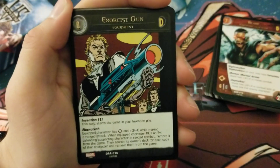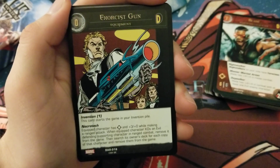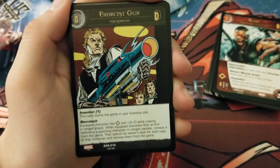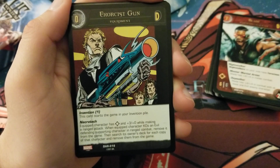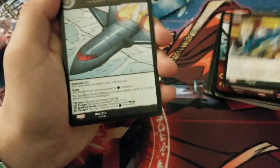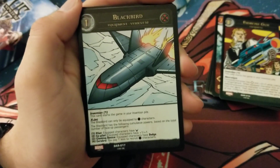We have some inventions. First, the zero-cost Exorcist Gun — a Defenders invention, Invention 1 so you only get one. It has Necrotech: equipped character has Range and plus 3 attack while making a range attack. When the equipped character KOs an evil defending supporting character in range combat, remove it from the game, then search its owner's deck for each copy of that character and remove those from the game too. That's really good.